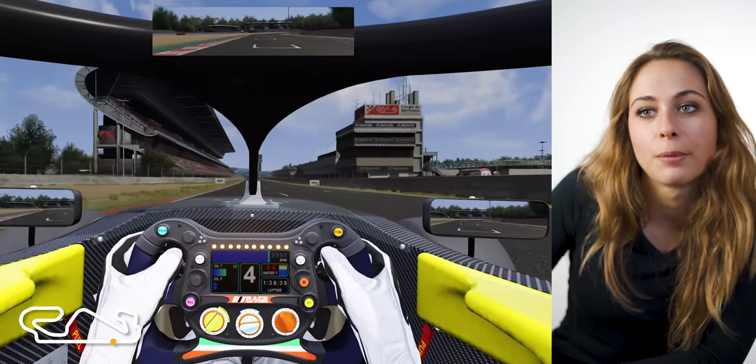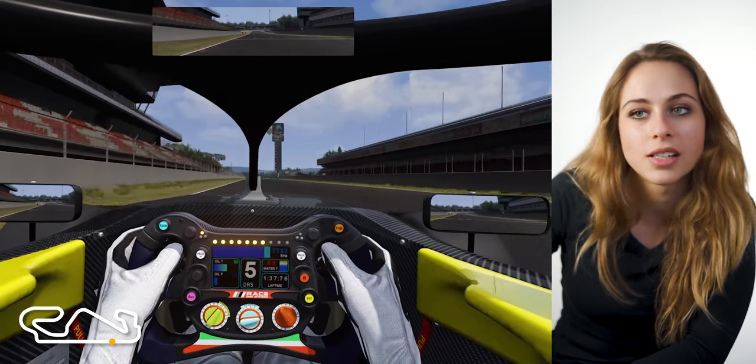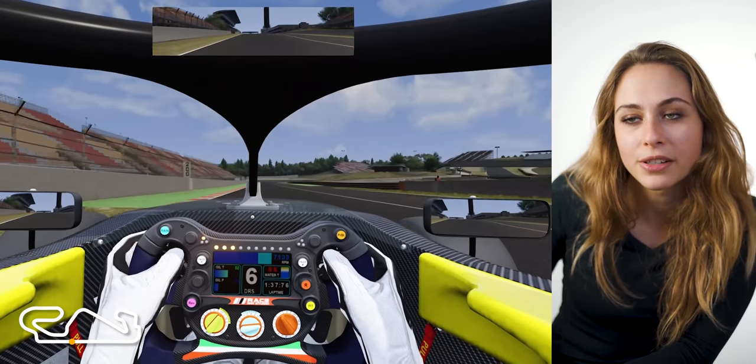Barcelona is a really long track with a lot of corners. The main straight is ultra long — you go fifth gear, sixth gear, and wait for the first corner to come, which is a right-hander. Braking point is around 100 meters.